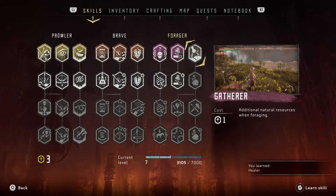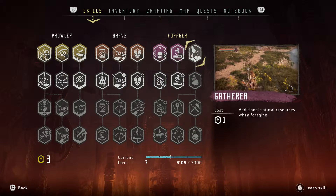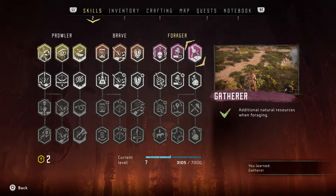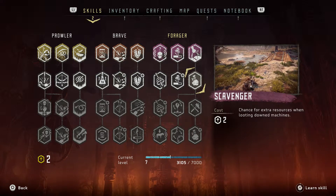Right now healing is fairly slow, so that'll help. Then Gatherer — you get additional natural resources when foraging, so we don't have to pick up as many plants and stuff. That's always good.